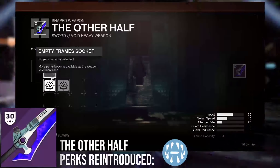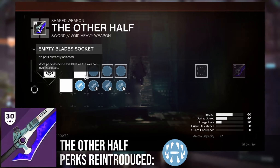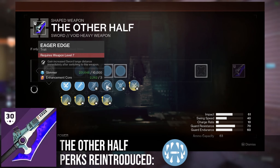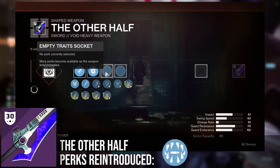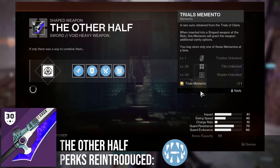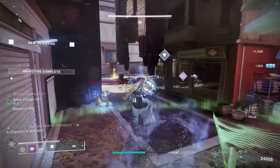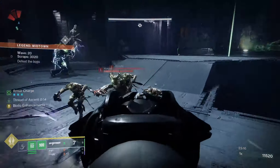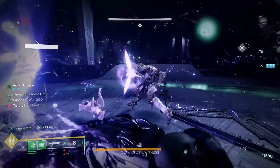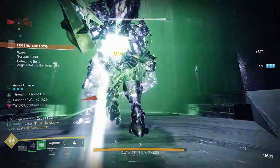Another big change is to the Other Hearth. Most of you are probably using this for an eager edge movement option, but you can now slot Surrounded in the 4th column — and better yet, Enhanced Surrounded. This is the go-to for high sword damage, so now you have a movement and DPS weapon all in one, much better than what I was previously using in Frenzy.